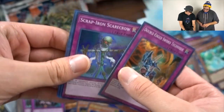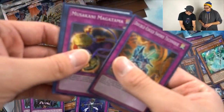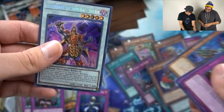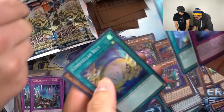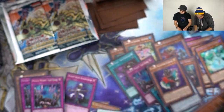Scrap Iron Scarecrow! We made our money back with just this one card right here. Magical Musketeer Wild, Sheen! Canvas, Constellar Belt, Genba, and then Weather Painter Thunder.